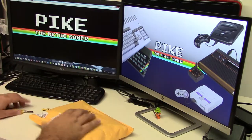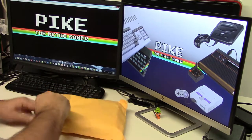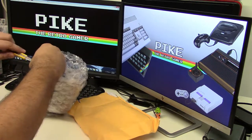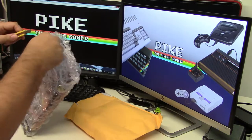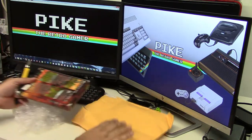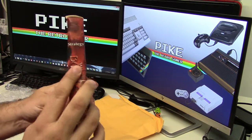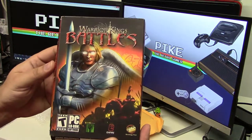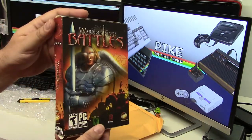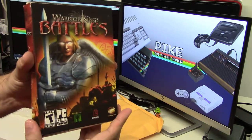Next up here, another PC game. There's a lot of bubble wrap. I hate to see how they ship those paper box games on a yellow envelope — look, no consideration. Look at this box. Anyway, this is Wario Kings Battles, a strategy game. I got this for like $3.50 — not a bad deal. Never heard about this game, but it's sealed — factory sealed. Box is a little beat up, but factory sealed, so the codes must be good.